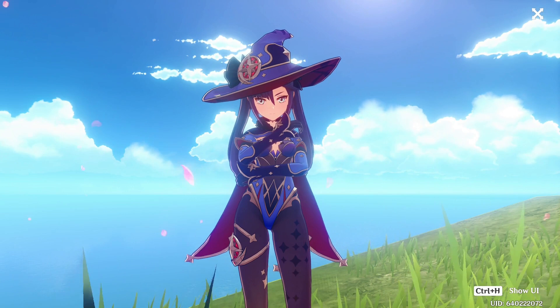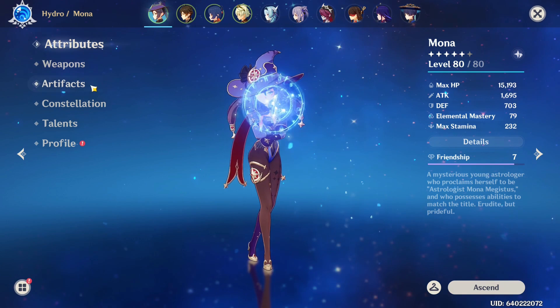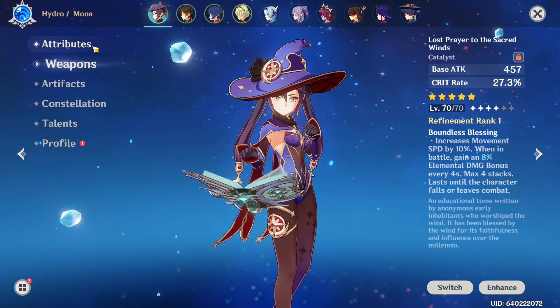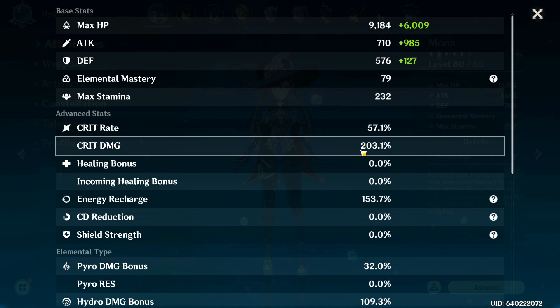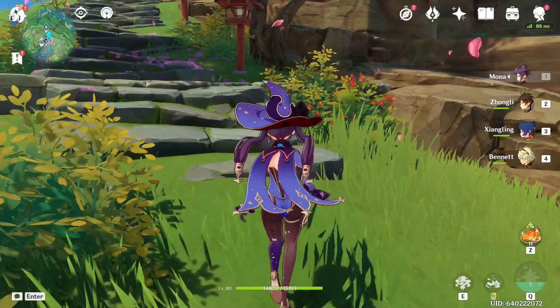This video is going to be about Mona again, but we're going to see bigger numbers. The build we're using here is a 4-piece Emblem set, which is probably her best set. We're still using Lost Prayer because we need that crit rate. We've got 57 crit rate and 203 crit damage — not too shabby.